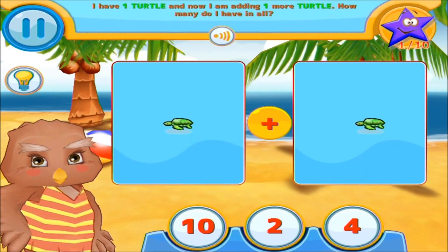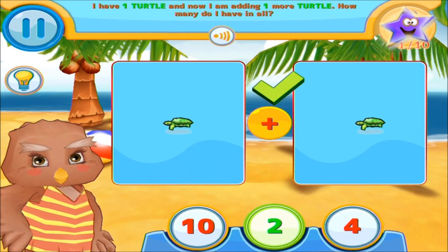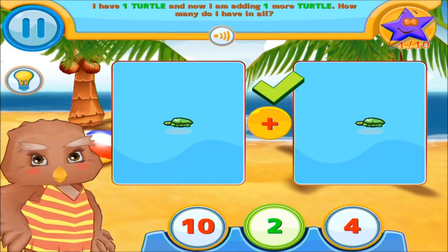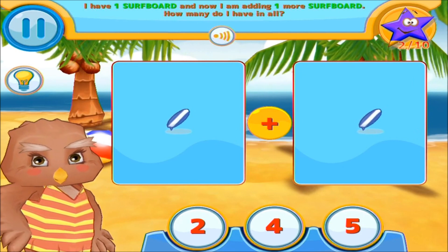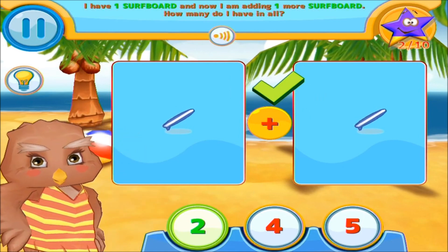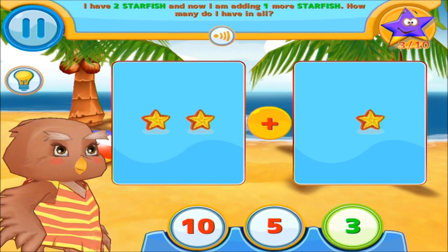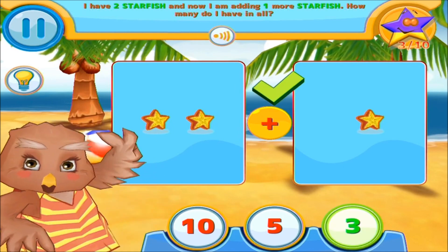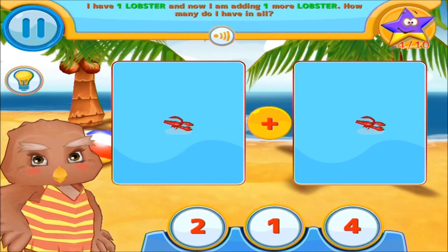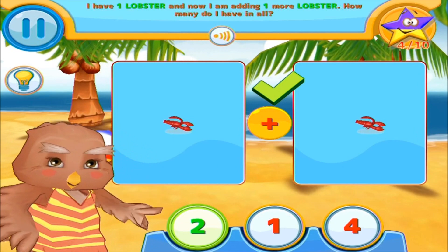Select an answer by touching it. I have one turtle and now I am adding one more turtle too. Great! One plus one equals two. I have one surfboard and now I am adding one more. Well done! One plus one equals two. I have two starfish and now I am adding one more. Keep up the good work! Two plus one equals three. I have one lobster too. That's right! One plus one equals two.